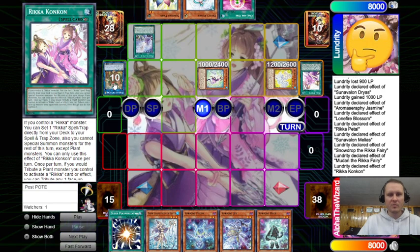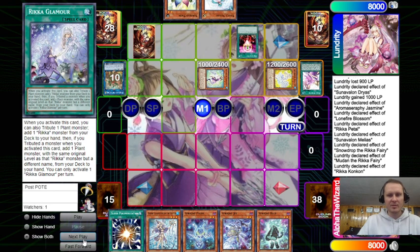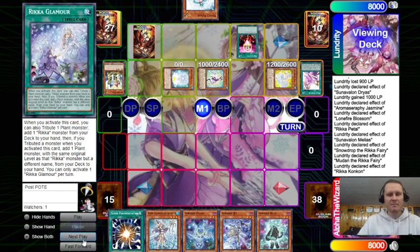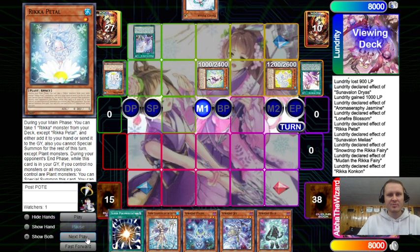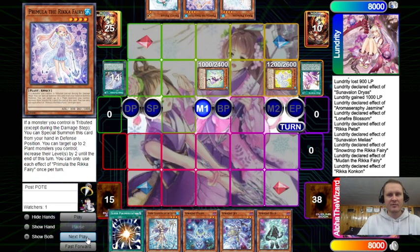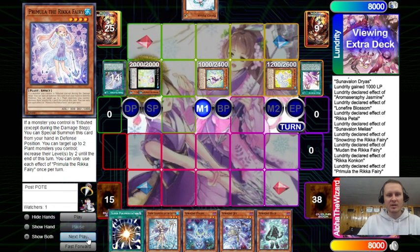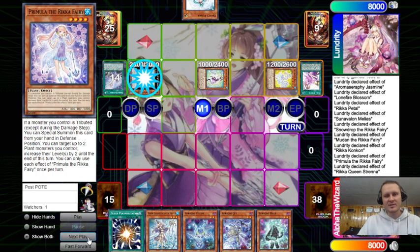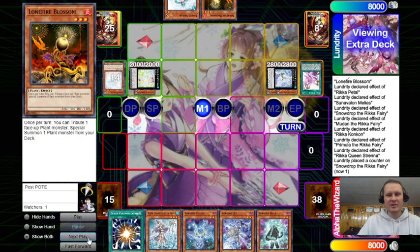One for One, pitch Twin — bring out another Petal. Activate effect, tribute, get a Princess to have an interruption and a Fairy for follow-up. He does more here — I don't really know these combos to be honest, so I just automatically assume he's playing safe. Get Lone Fire, these go into the other one. It looks like Super Poly is gonna go pretty hard here.